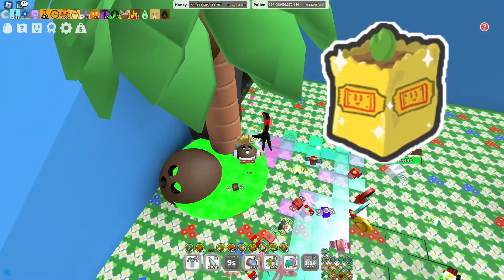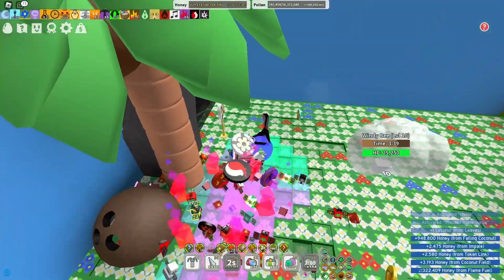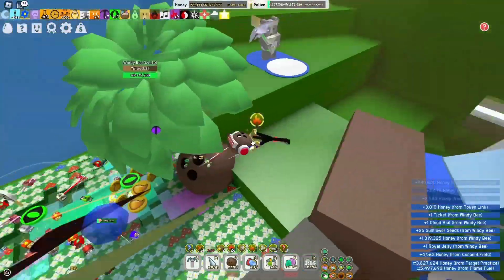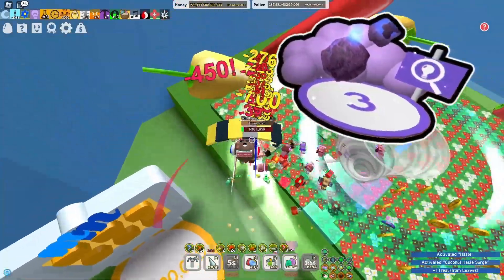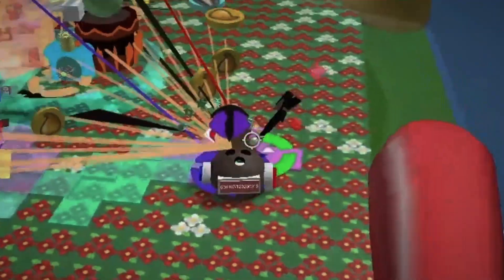Ticket Planter: star jelly can drop from a ticket planter, so plant them. You can also obtain star jelly from puffs — it's very rare, and it can only drop from golden, legendary, and mythic puffs. Mythic Meteor Flower: star jelly is a rare drop from meteors, but still, don't give up farming meteors.